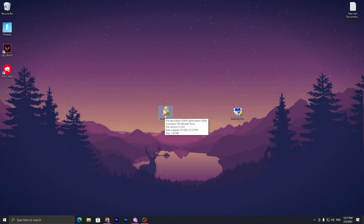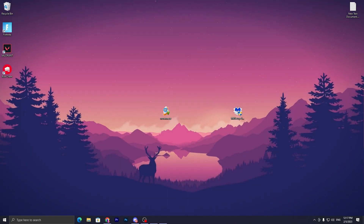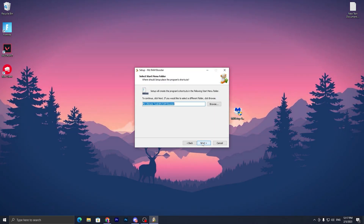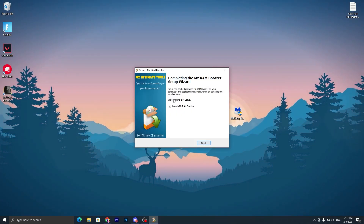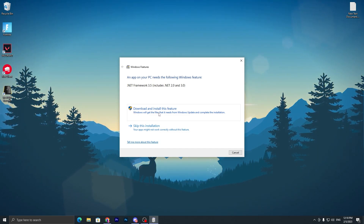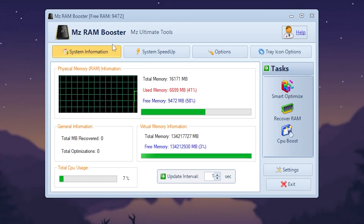Now move on to optimizing your RAM. Open and install the MZ RAM Booster application — double-tap it, click Yes, click OK, click Next through the steps, create a desktop icon, click Next, and install. Once installed, click Finish. It will ask you to install the .NET Framework 3.5, so click to download and install that feature.